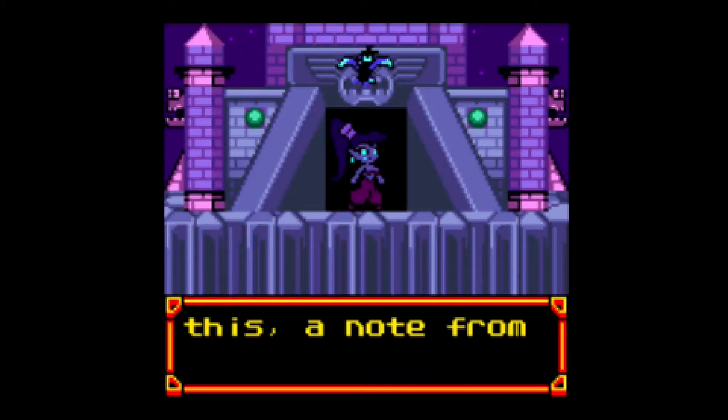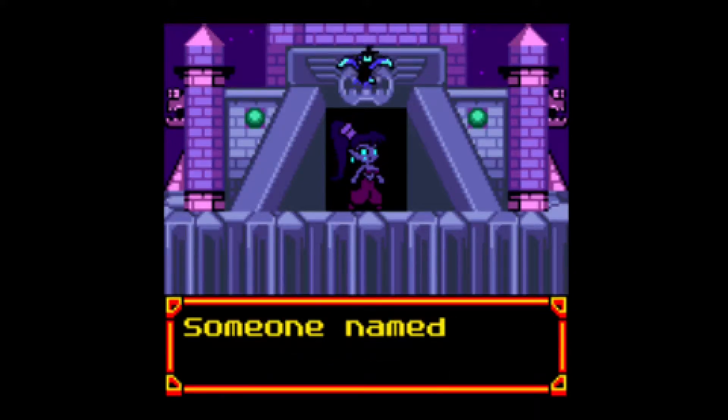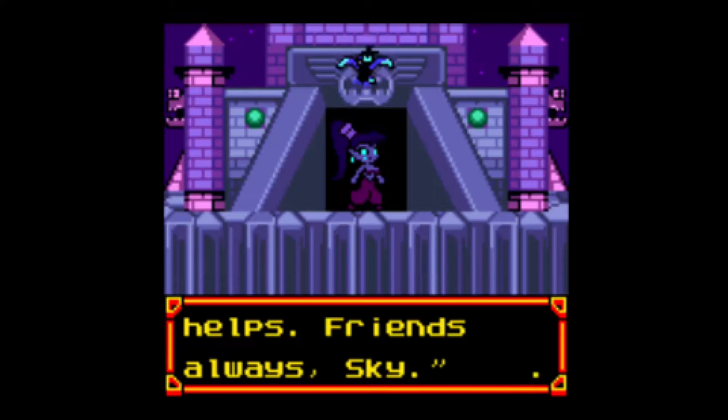Wrench! You're back! What's this? A note from Skye. It reads: Dear Shantae, someone named Roddy Tops replied to my message. She says she knows the whereabouts of the next Night Skullstone. She travels with a zombie caravan which is camped east of Watertown. Hope this helps. Friends always, Skye.